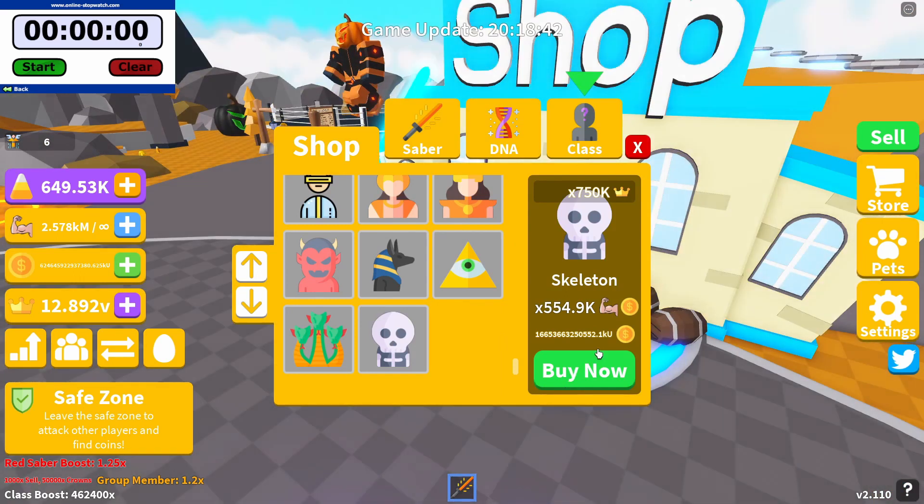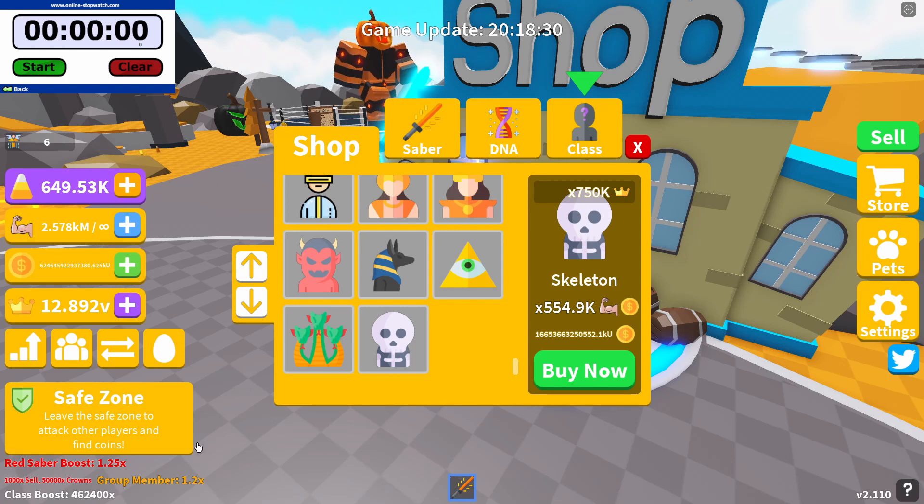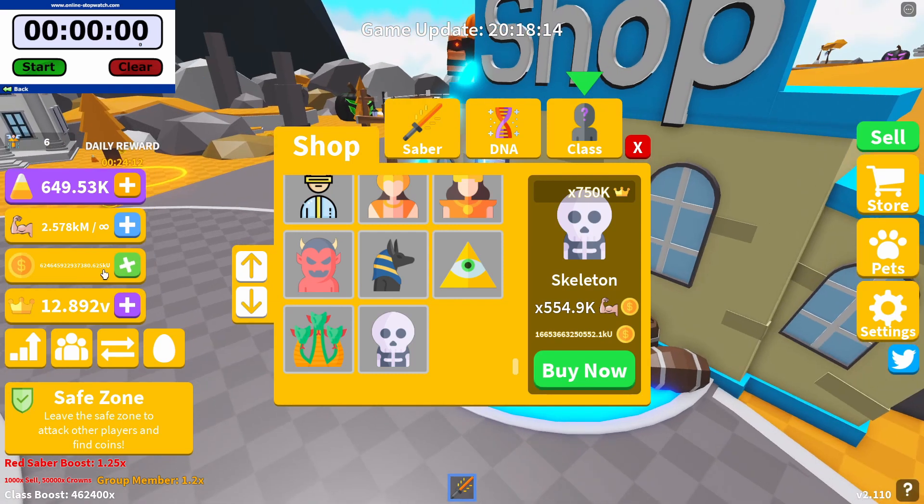We are going to be buying the skeleton class now. As you can see, this class costs 16 trillion 653 billion 663 million 250 thousand 552.1 KU coins — so I'm going to say goodbye to all my coins. These coins come from selling my strength and collecting the daily reward. The daily reward is the best thing in game right now — it gives you a 10% boost on whatever you have in your crown and coin amount.